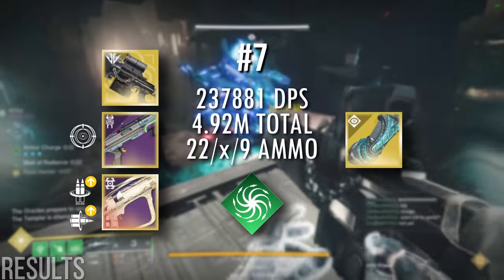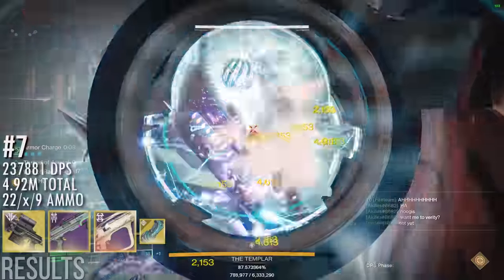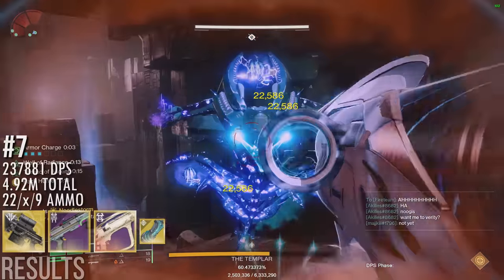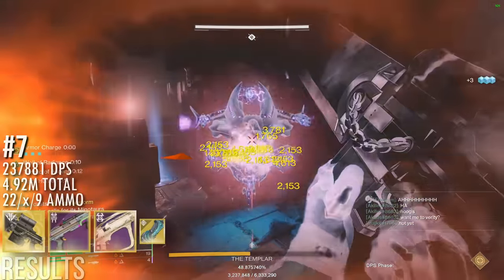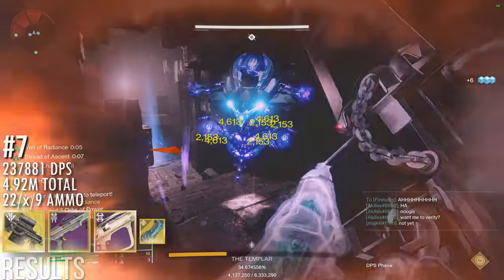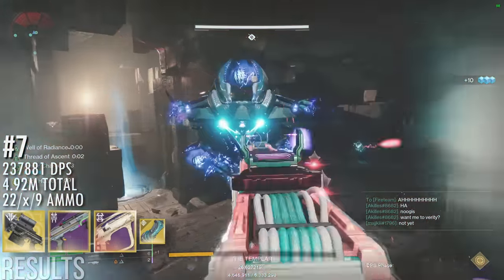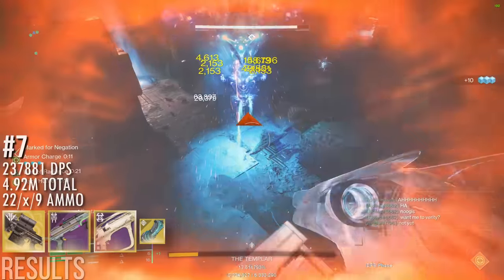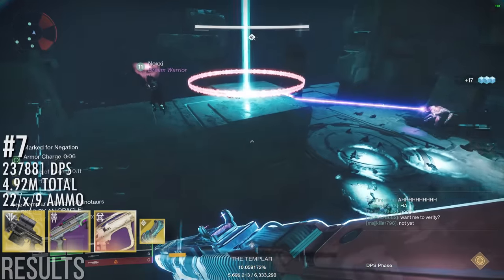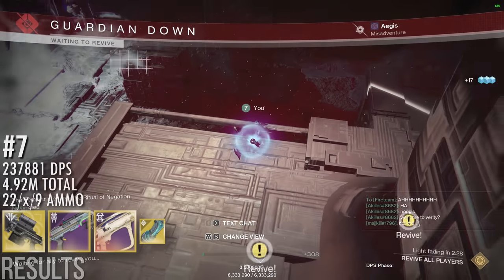As our first Needlestorm rotation on the list, we have Izanagi Slug Apex. This rotation is a twist on the classic Izzy rocket swap with Thread of Ascent being used as often as possible to squeeze extra rockets out. The slug can be swapped out for Wilderflight or a Sniper for longer-range bosses with minimal DPS change. Additionally, if consistent Threadling grenade uptime is an issue, it can be swapped out for Grapple at minimal DPS loss. The second half of this rotation is pretty standard: Izzy, slug, rocket, nade, rocket. For the specific order of actions in the first half, look at the rotation tab of the spreadsheet.